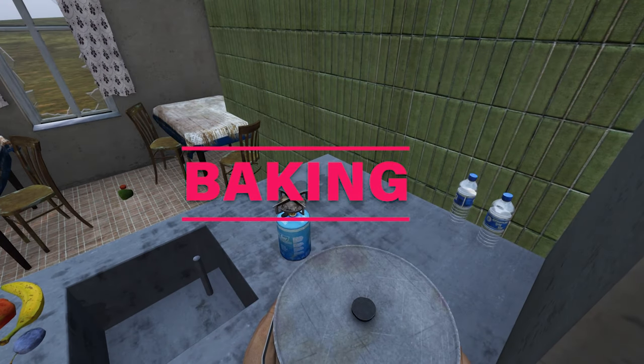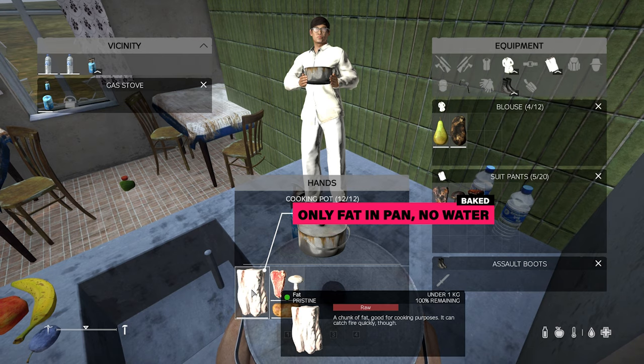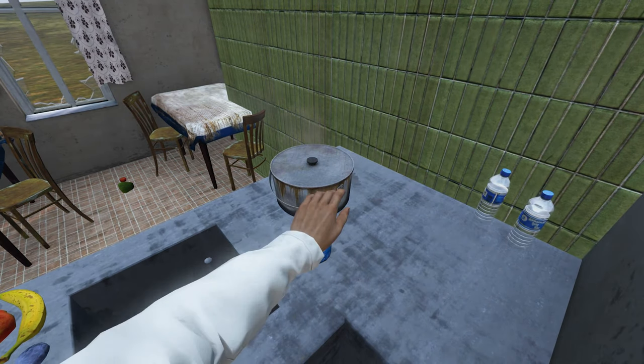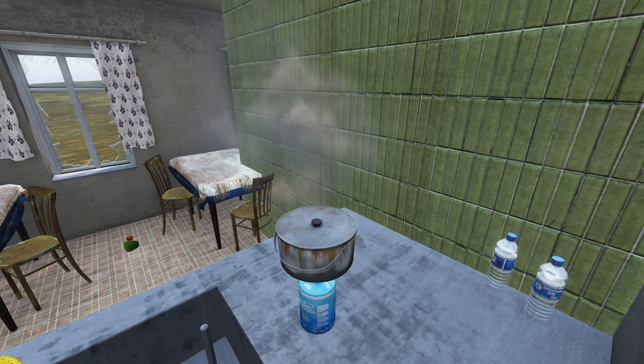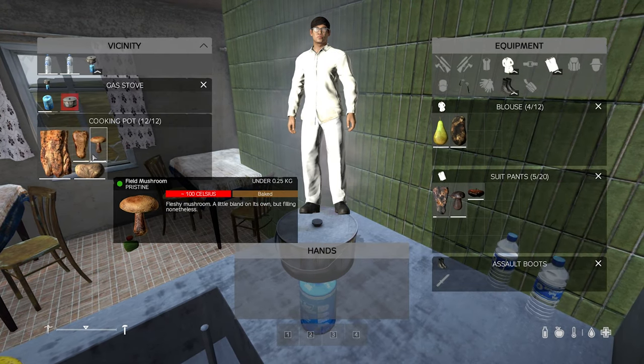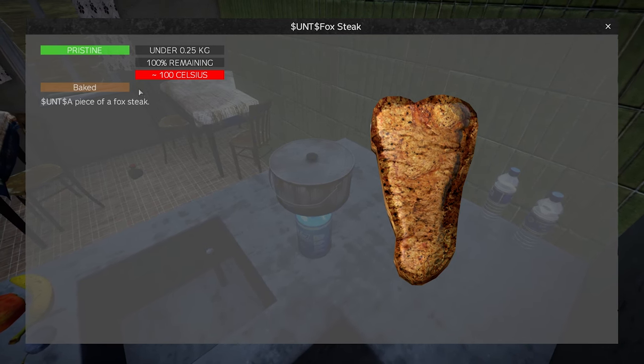The second method for cooking is baking your food. To do this, you want to insert fat into the pan instead of water, and then place it on the stove like before. It's worth noting that baking food gives much more nutrition than boiling. When the food is done, it'll change colors and you'll also see a baked status, which indicates that the food is done cooking.